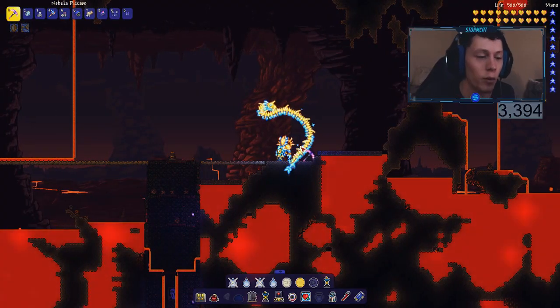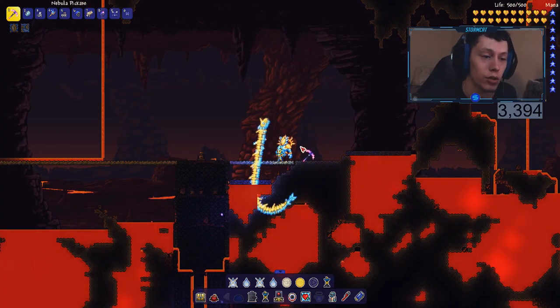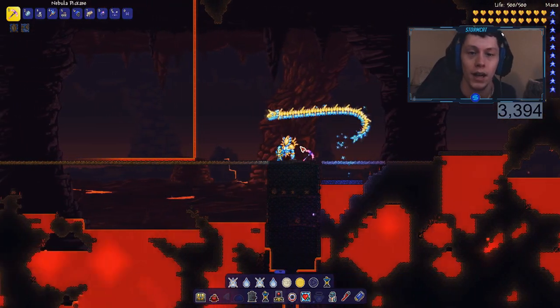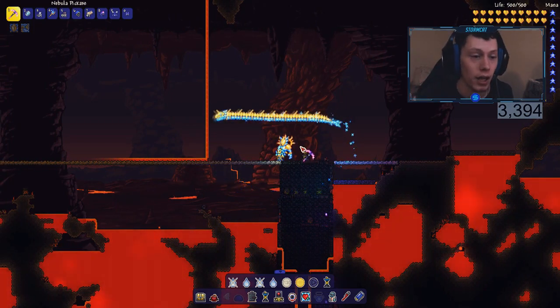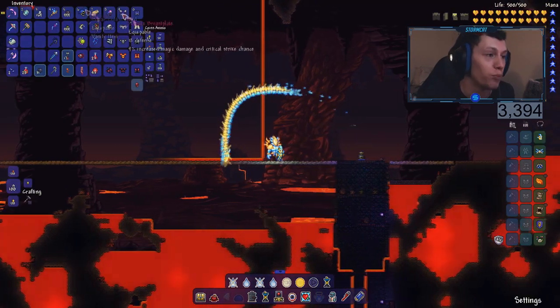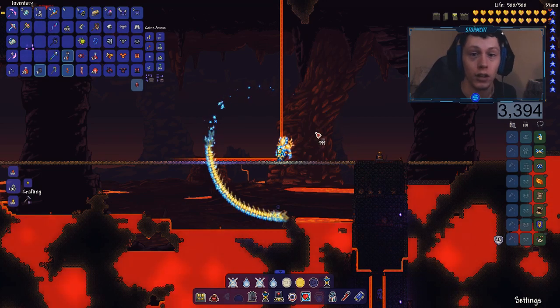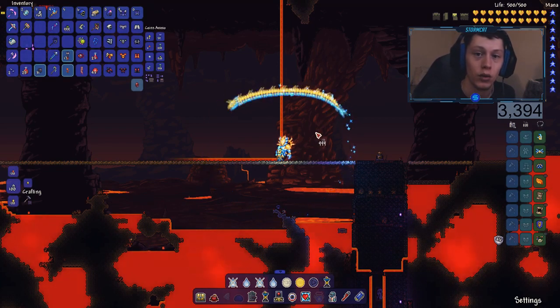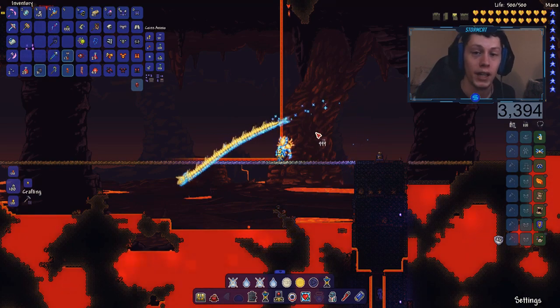Now that we have our little platform made, what we're going to do is actually start building the farm. When you start this, you're going to want to mine a few pieces of chlorophyte - you're only going to need one piece per farm. What we're going to do is make five by five blocks of mud in the underworld and then place a piece of chlorophyte in the middle. After that, all you have to do is wait and let it grow.